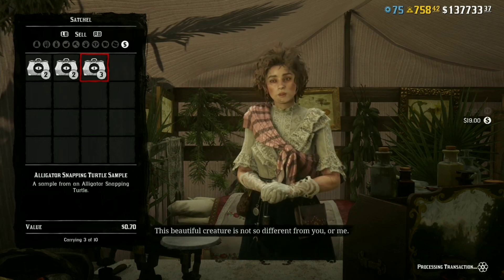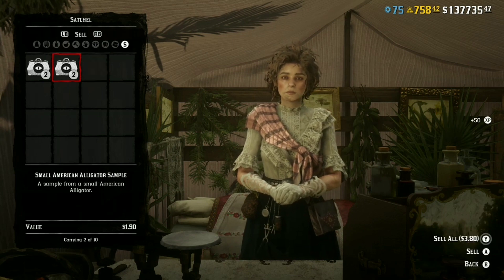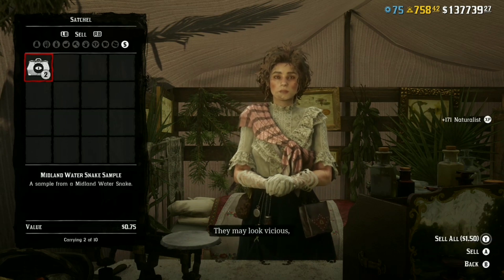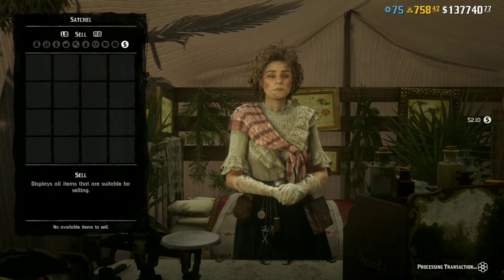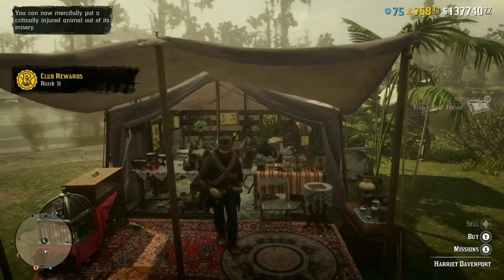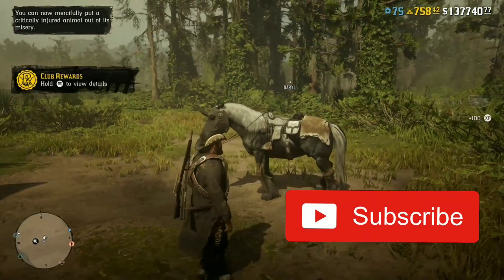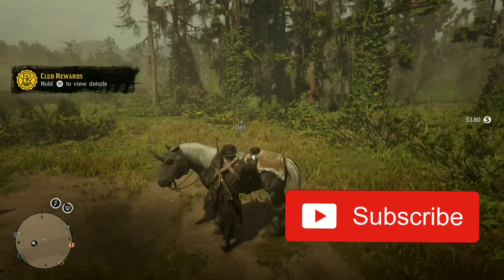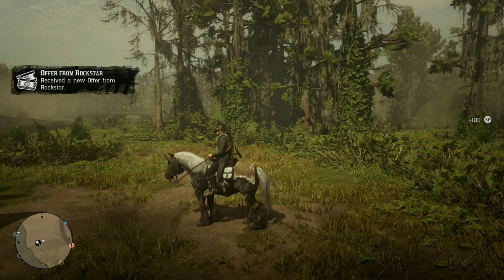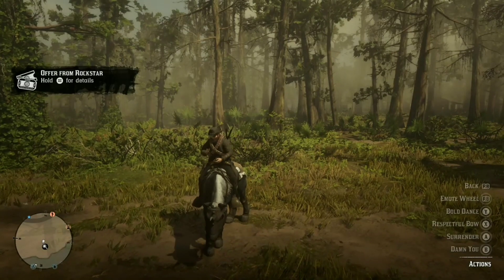I've ranked up my role because I've got some blue tokens, and I've got the mercy kill perk which lets you put animals out of their misery in a peaceful way. If you enjoyed the video make sure you drop a like, and if you're new around here be sure to subscribe and hit that notification bell. The naturalist role is kind of difficult to rank up, but this is the best method for me at the moment.